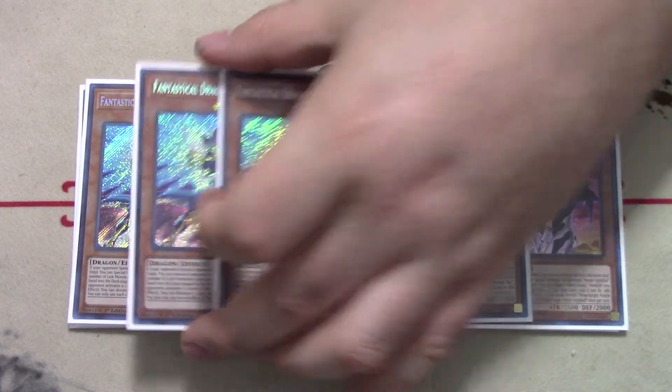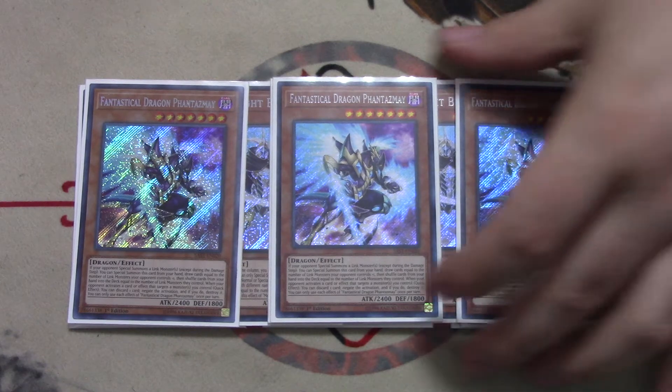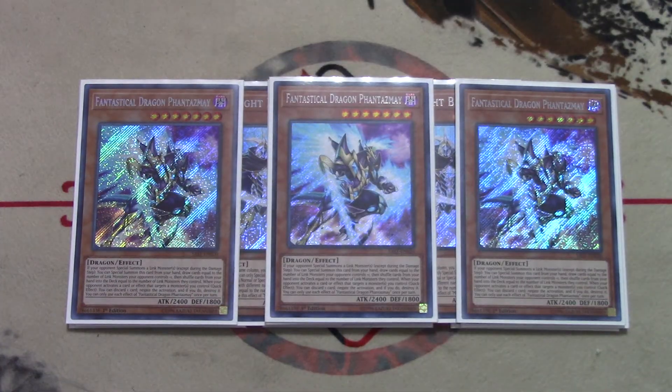For hand traps, I play three copies of Fantastico Dragon Phantasmae. Mechknight Invoked is a dedicated going-second strategy because the Mechknights are better going second and the deck is better at breaking boards than establishing them. Fantastico Dragon Phantasmae is the perfect fit here. One of the deck's worst matchups is Sky Striker, because Widow Anchor is a really hard card — you really want your Alistair to resolve. But this gives another layer of protection, and it also lets you cycle through bad hands. It's a really good hand trap for this strategy.